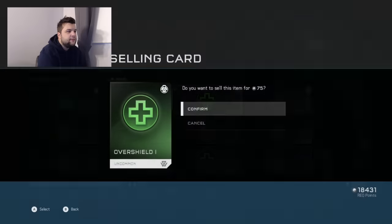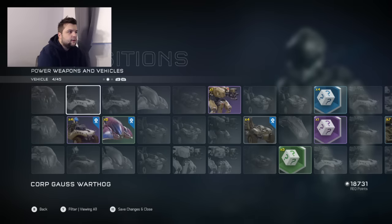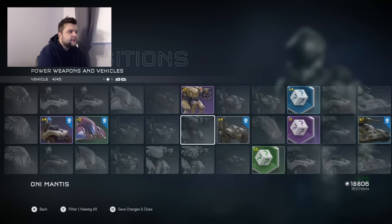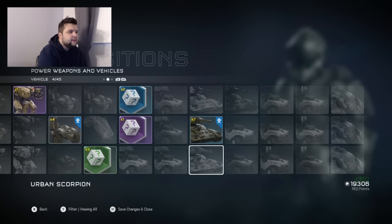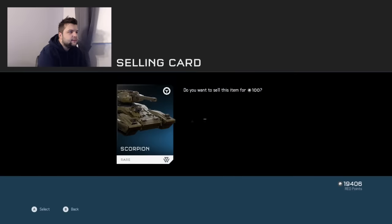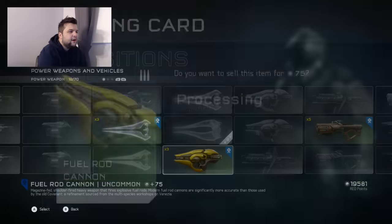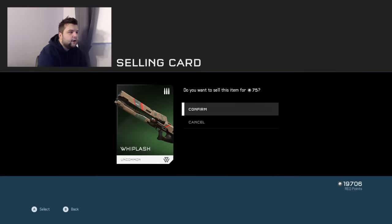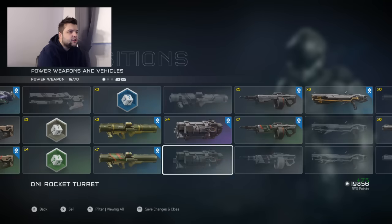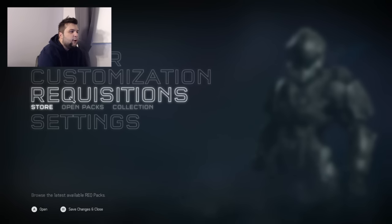I'm going to need to sell something I probably don't want to sell just to get up to 20,000 rec points. What do I not need? I don't need six ghosts, four of these, five of these, seven scorpions. Weapon wise — fuel rod cannons, I hate them, let's just get rid of them. Needlers — cool but not going to use them. Whiplash — cool, not going to use it. Heavy turret — alright, we have 20,000. Let's open two more packs.